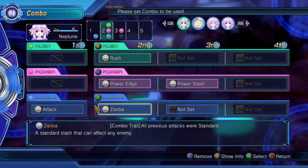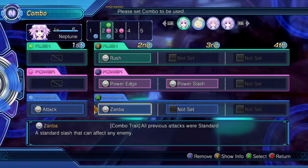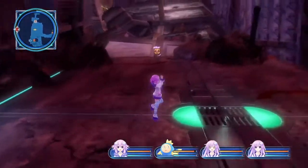You can see that there's a combo trick with each attack. Like the Zambra attack here, all previous attacks were standard — basically that condition is met, and that's when the glowing button happens and you get the efficiency boost. There are challenges for those; there are actually challenges for a lot of things, and you've seen them in a very offensive playthrough.